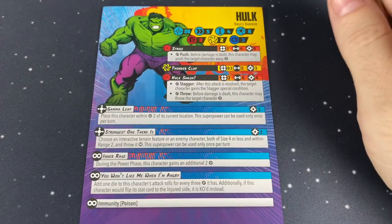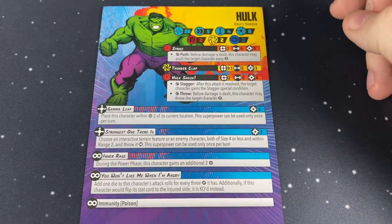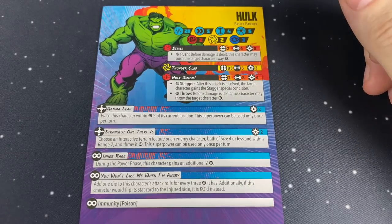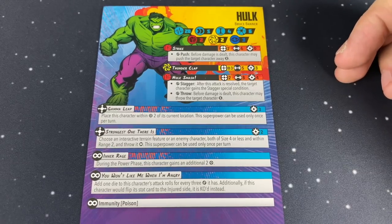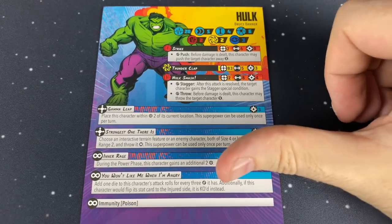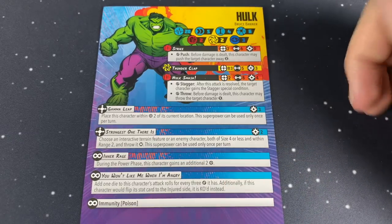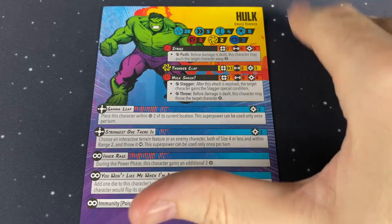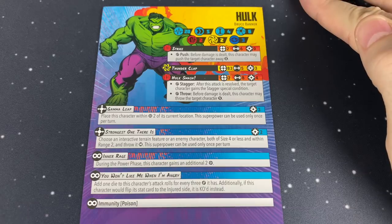You Won't Like Me When I'm Angry adds one die to this character's attack rolls for every three damage it has — that's why we got an extra dice pack. Additionally, if this character would flip its stat card to the injured side, it is KO'd instead. That's kind of why they get away with 20 health, plus immunity to poison — he cannot be poisoned.